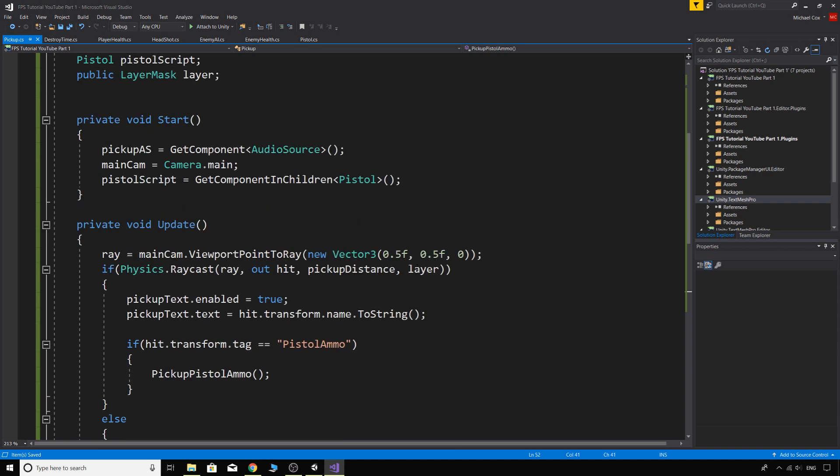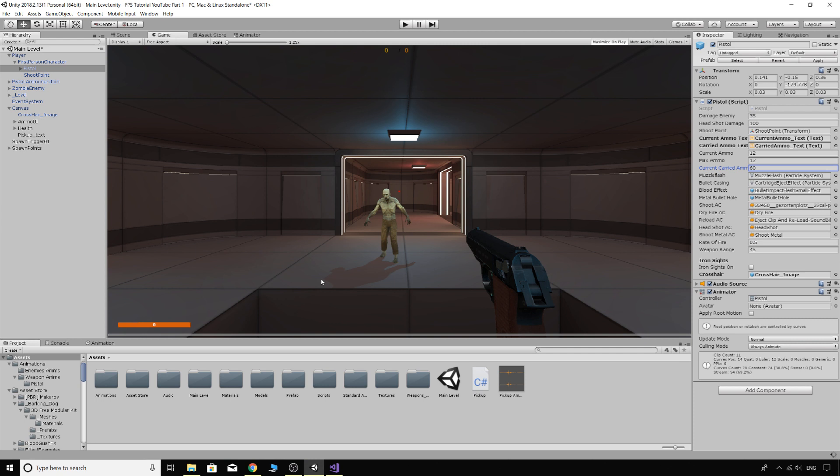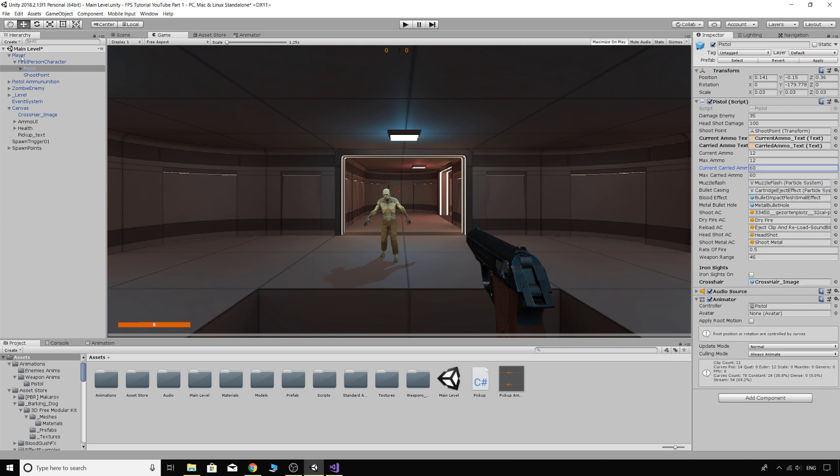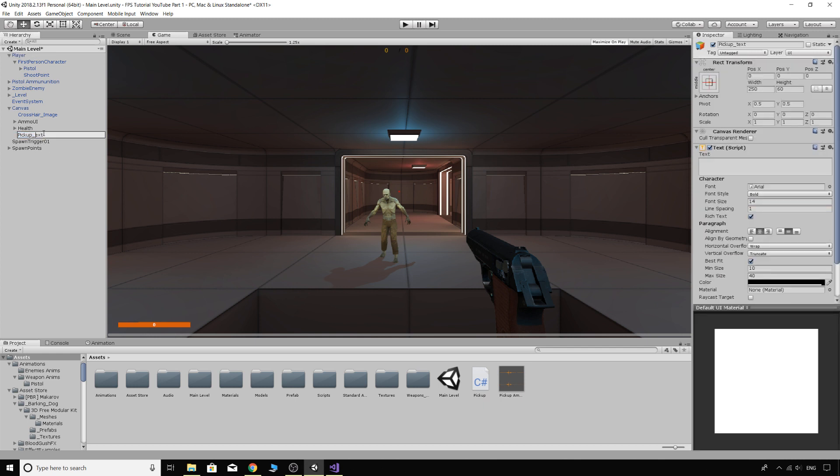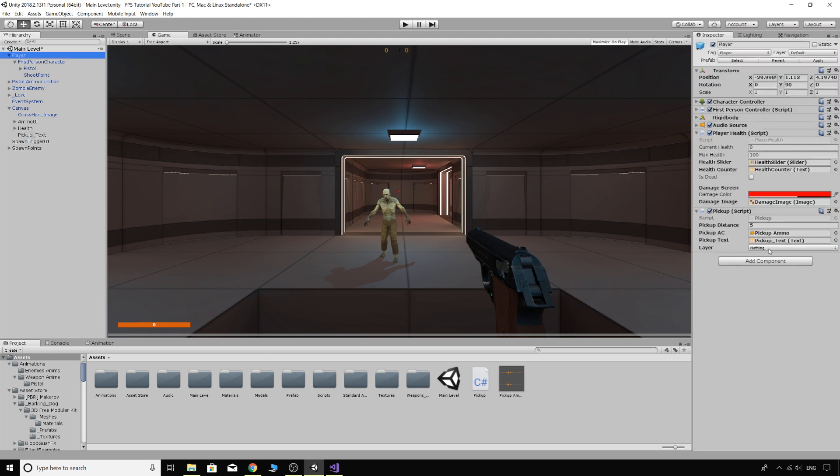Now we need to set things up in the Inspector. Click on the Player, drag your audio clip into the audio clip slot, drag your PickupText into the pickup text slot, and for the Layer make sure only the Pickups layer is selected — that way the raycast only detects objects with that layer.